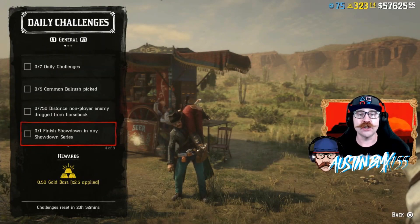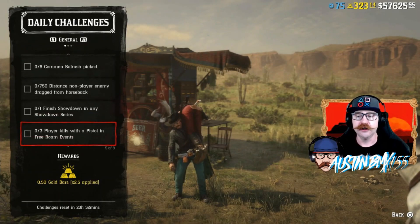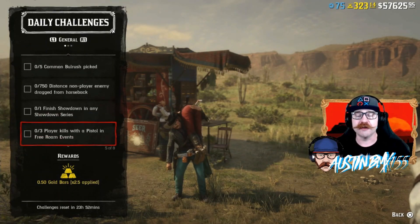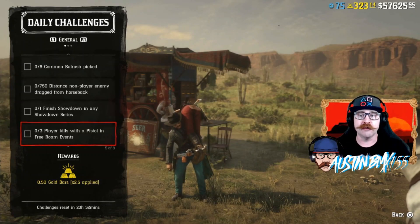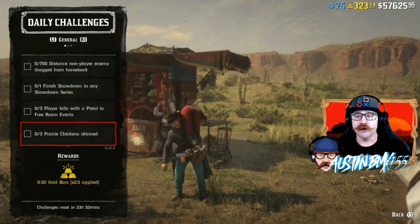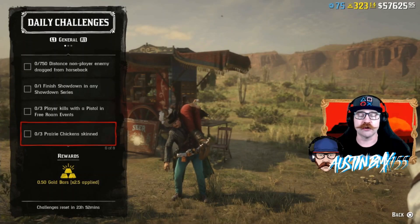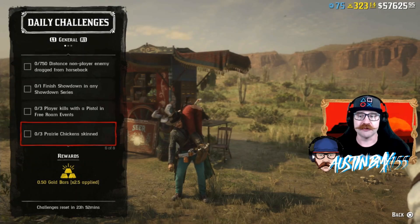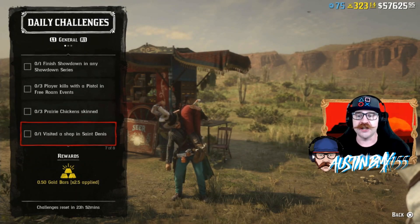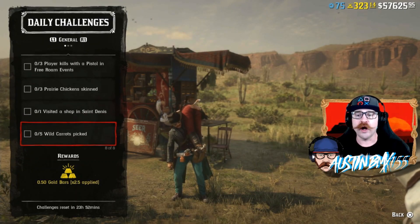We have Finished One Showdown in any Showdown Series, so you can do any one you want. We have Player Kills with a Pistol in Free Roam Events — make sure you equip that pistol before you go into the free roam event when it pops up every 45 minutes. We also have Prairie Chicken Skinned — look for those around the Heartlands; Heartland Overflow is a great spot. And we have Visit a Shop in Saint Denis and Wild Carrots Picked.